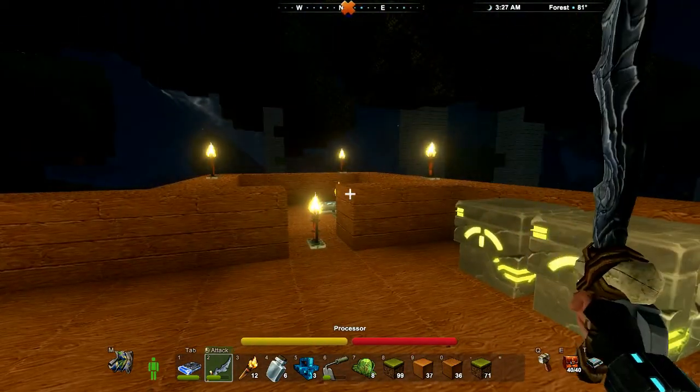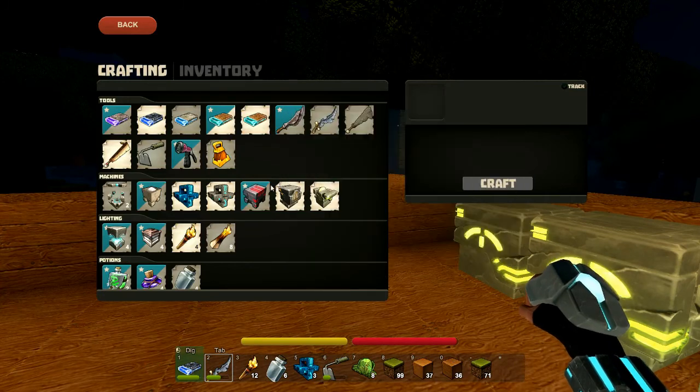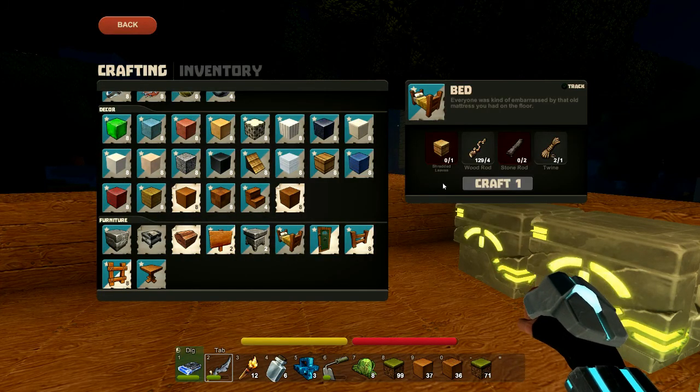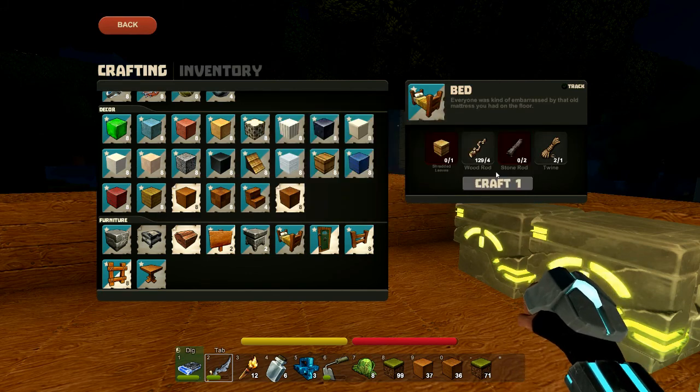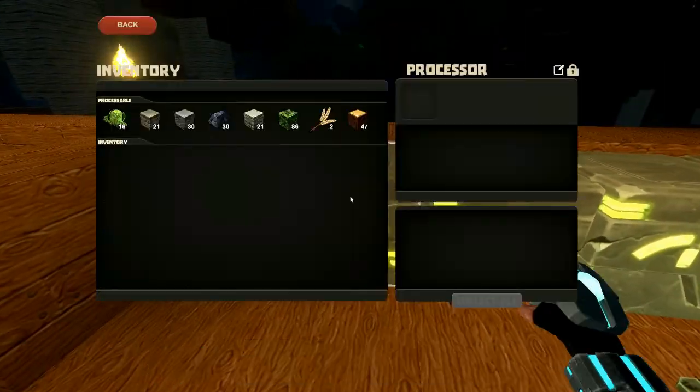What I thought we'd do first of all is just make a couple of things. Number one being a bed. So how do we make a bed? We have the twine, we have the wood rods. We need two stone rods — not a problem — and shredded leaves made in the processor.